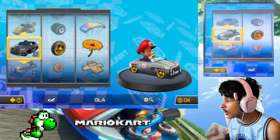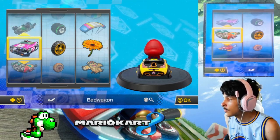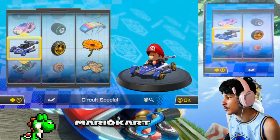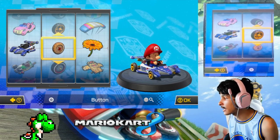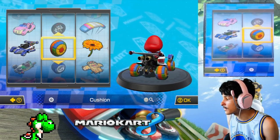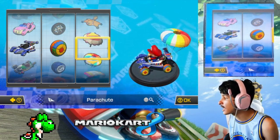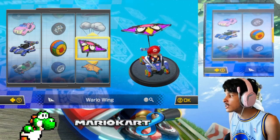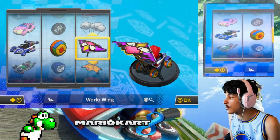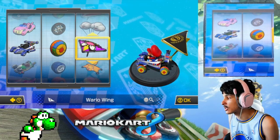Let's see what kart we haven't used. We could use the gold kart. We can pretty much use any kart we want, but I think I'm going to go with the Circuit Special — I think it'll be nice here. And for tires, let's go with the Cushion tires. For the glider, I used the Egg Cup with Yoshi and haven't used the Wire Wing at all, so let's use the Wire Wing again.